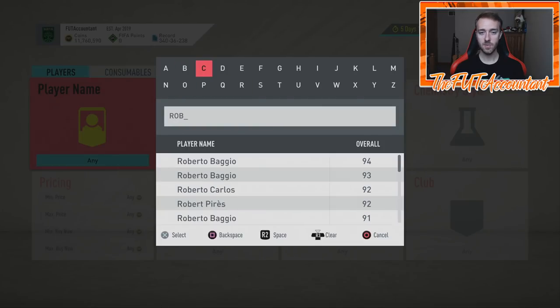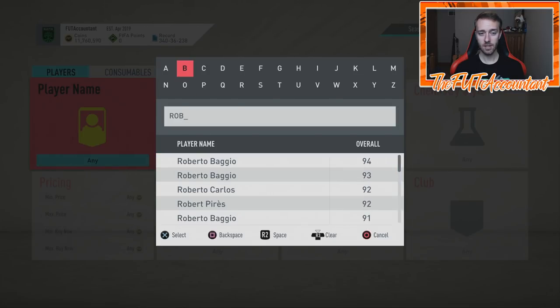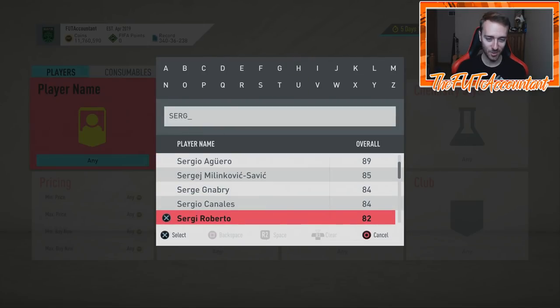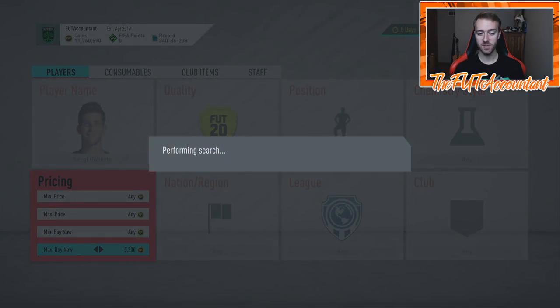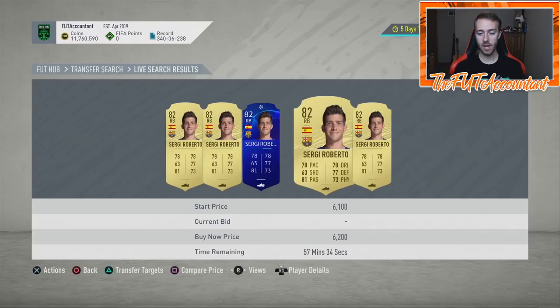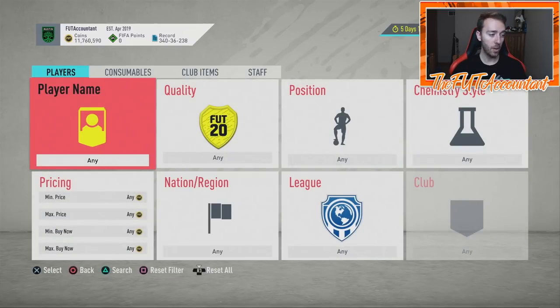On the lower-rated side, Sergio Roberto is an 82-rated right back used in so many different SBCs — he's 6k right now. During lightning rounds he's going to get packed and listed up on the market, causing big fluctuations. If you can understand those patterns — this SBC makes him rise, that SBC makes him fall — that knowledge can make you a lot of coins during this promo.